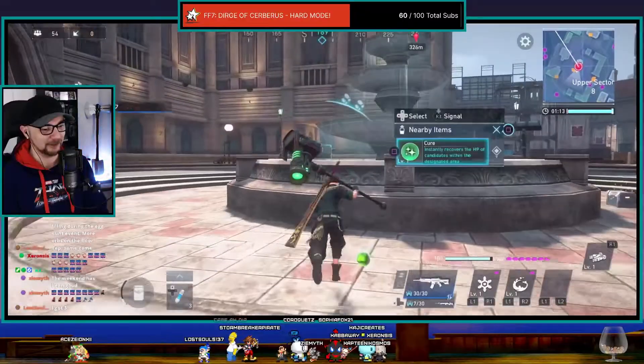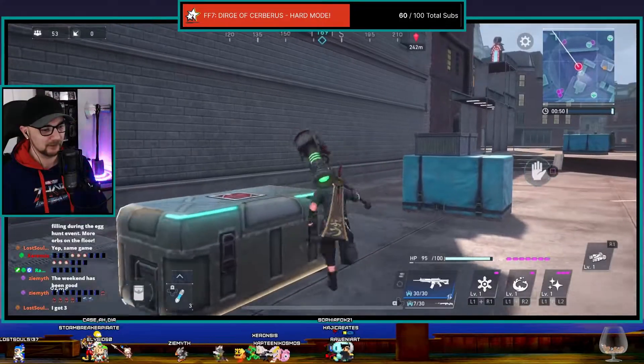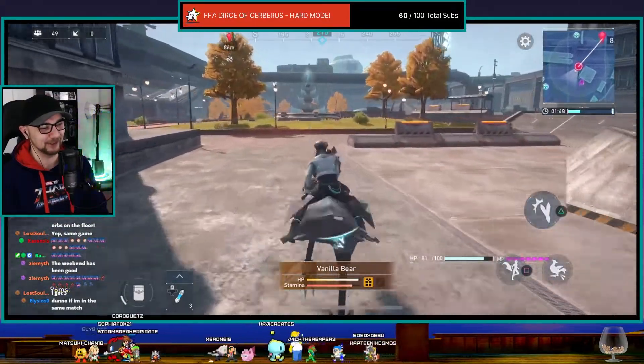There's materia on the ground there. Grab everything you can. That's a cure. I've got three materia. Open up everything so we can actually see what's in there. You know what? Let's go to Aerith's Church. Yeah, let's go to the church.